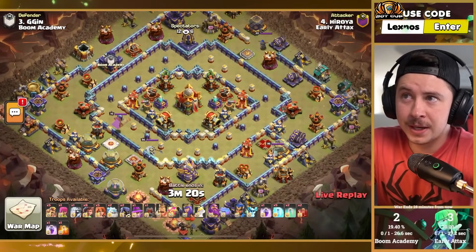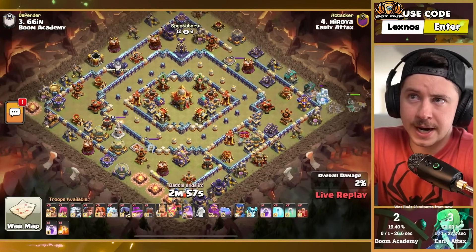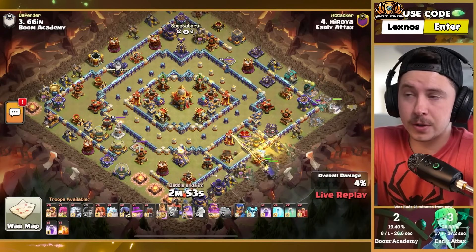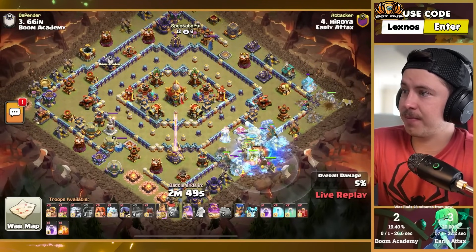Royah with a whole lot of root riders — no overgrowth spell for the core. We got a log launcher activated — could be good for activating both invis towers early. Root rider spam coming in from the bottom right.